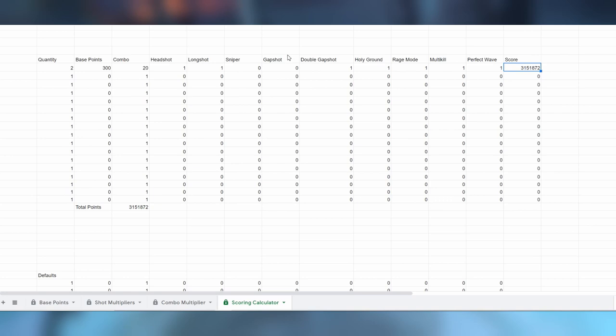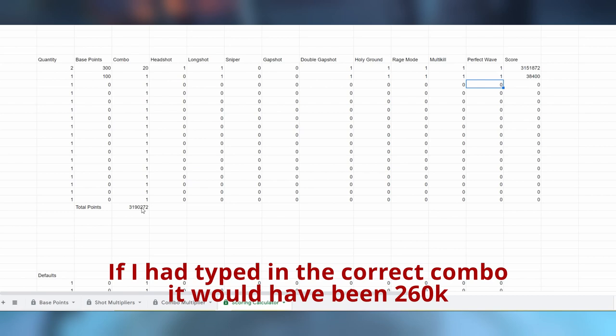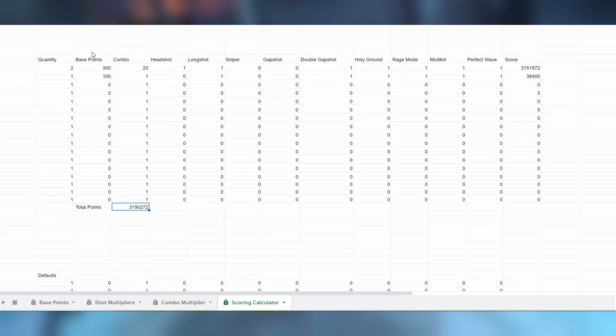Let's make the shot even more interesting by adding an abomination that we don't headshot within our multi-kill. We use a second row for that — the abomination has a base points of 100, no headshot but it's still a long shot, still a double gap shot, still over the holy ground, still raged and part of the multi-kill. With a perfect wave, that adds 38k to the total — it hasn't made much of a difference, but this is just for demonstration purposes.